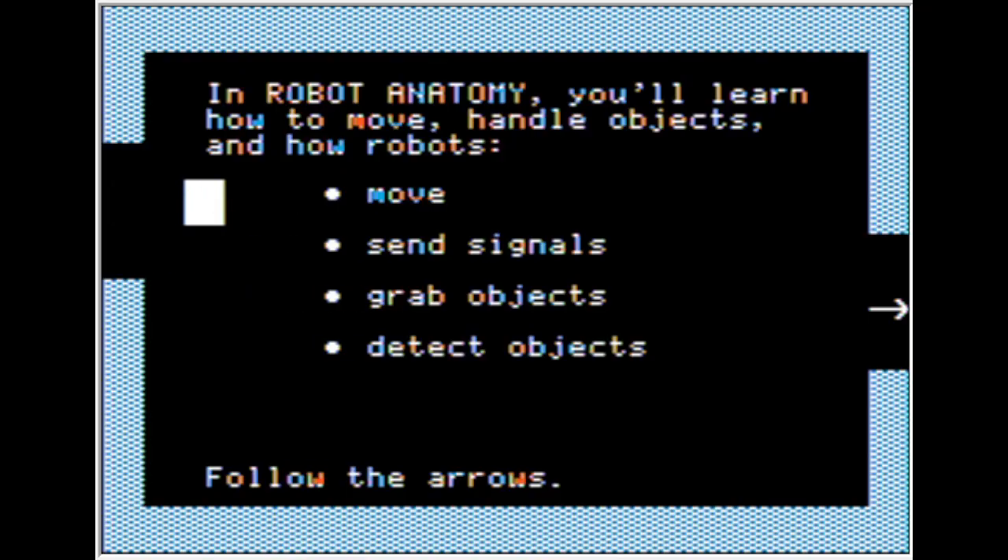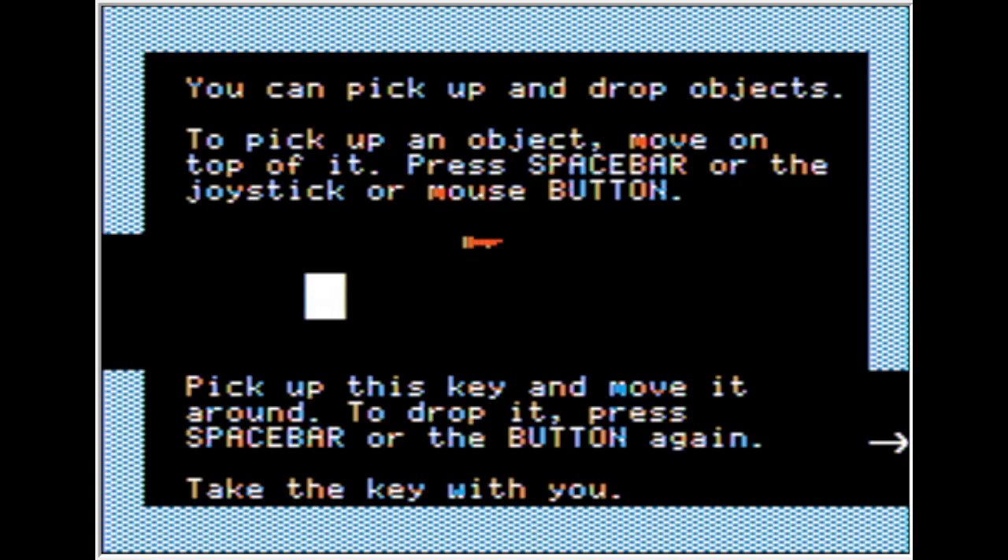In Robot Anatomy, you'll learn how to move, handle objects, how robots move, send signals, grab objects, and snag objects. You can pick up and drop objects — pick up an object, move on top of it, and press the spacebar or the mouse button. Pick up this key and move it around; drop it by pressing the spacebar again. I'm moving on the diagonals.